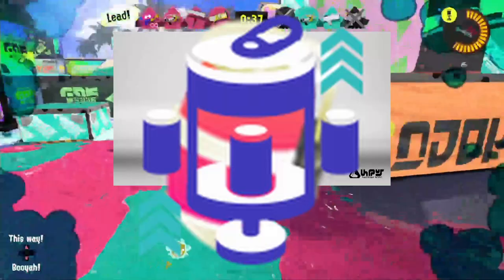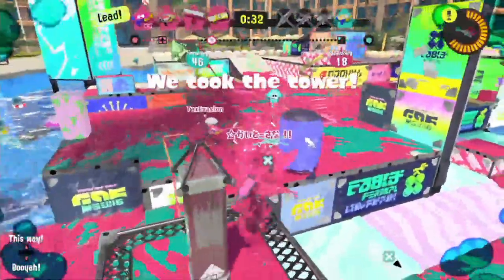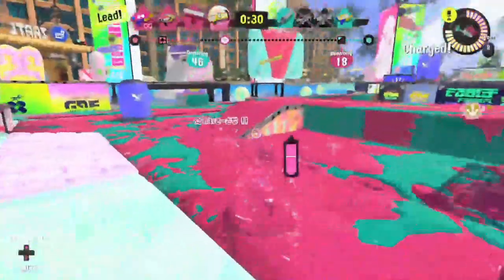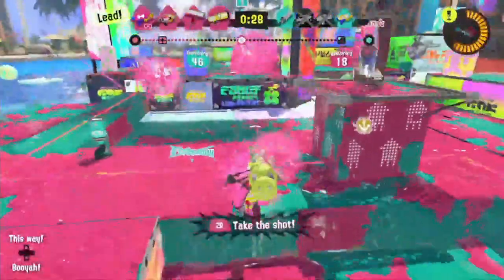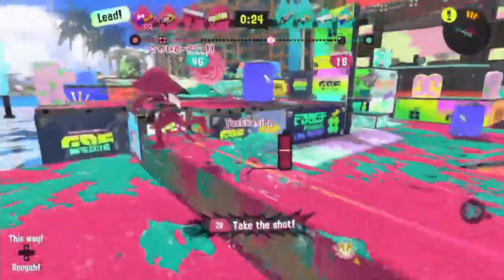Last but not least, we have Tri-Slosher with Fizzy Bomb and Tacticooler. It's not what I would expect, but honestly it's a nice kit and it definitely screams soda more than Soda Slosher — haha. Fizzy Bomb is a nice sub that pairs well with weapons like Luna Blaster or even Sloshing Machine, so no doubt this sub is gonna play very fine with Tri-Slosher. You do not want to underestimate Tacticooler at all. That's pretty much it for the new weapons.